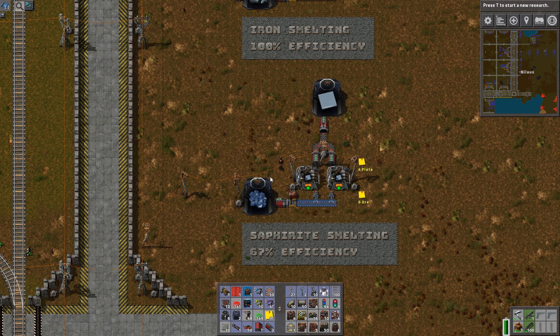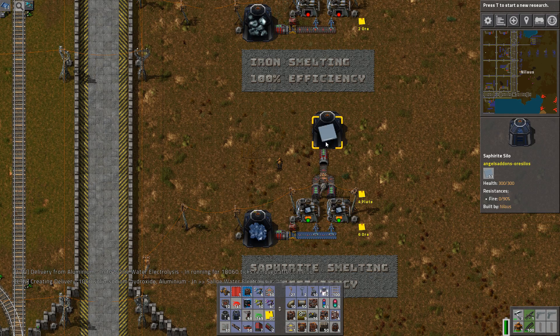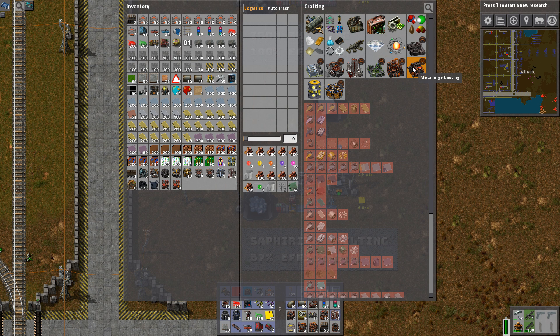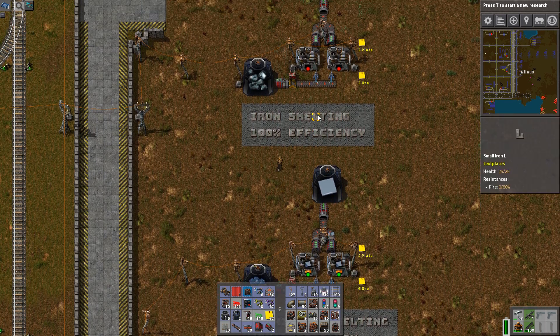Let's start with the very basics of smelting. The smelting is the process of going from an ore to a finished product. In this case it is to the plates, but in a lot of cases in more advanced stuff you can see the smelting mod has been split into smelting and casting. I'll only deal with the smelting part in this episode and then dive into the casting part in the next episode.